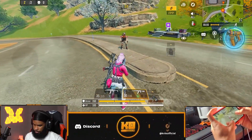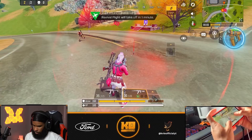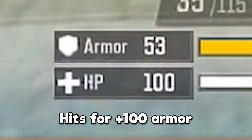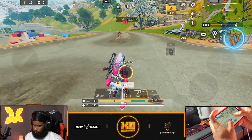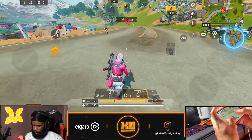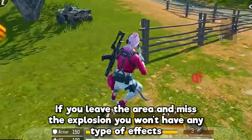Starting the test at 100 HP and 150 armor. Stepping into the trap to see what happens when it explodes — that takes 100 damage and gets stuck. The trap is also more visible now, easier to see. Running to it and getting out, you can slide out fine, so that's good.